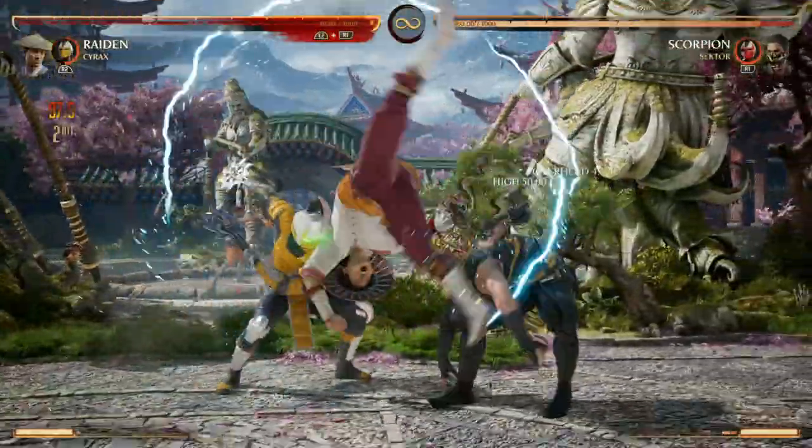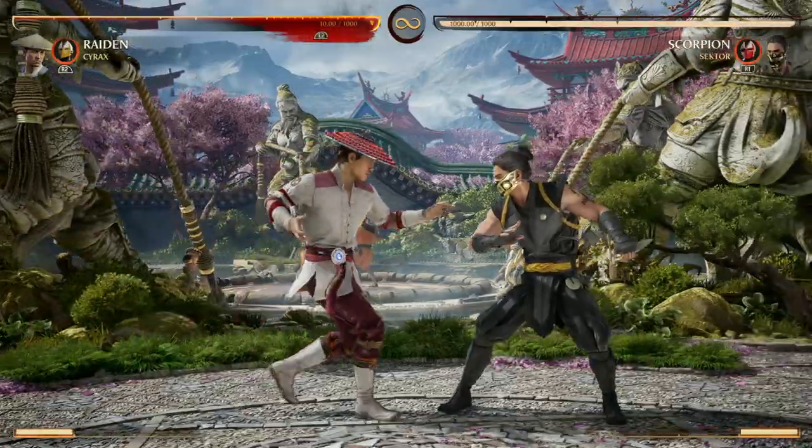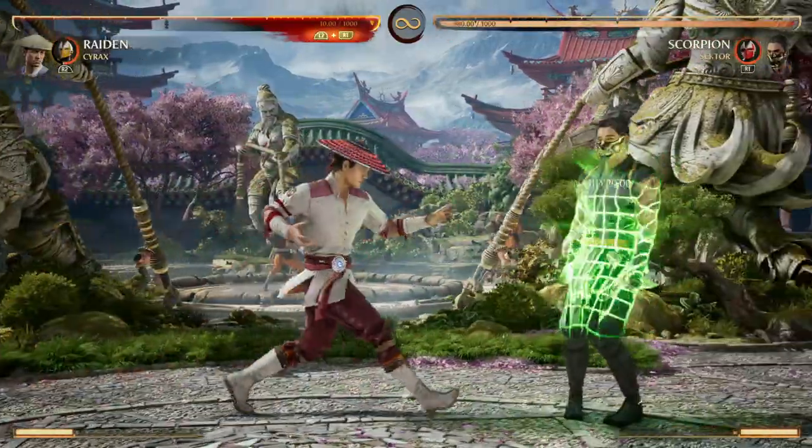The helicopter is great for combo extensions in the air and just fun and easy damage. You can't really combo into the net, but if it does hit, you've got so much time to work with.